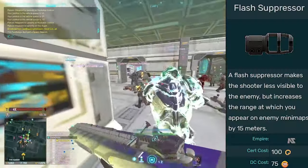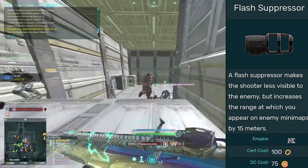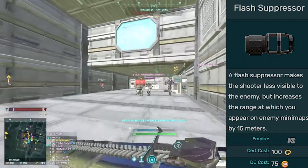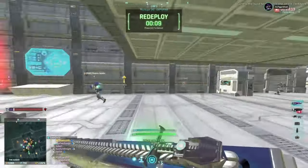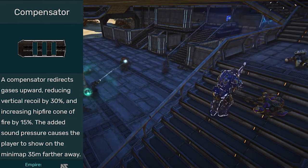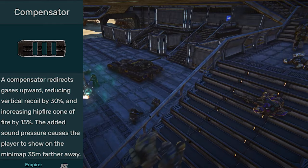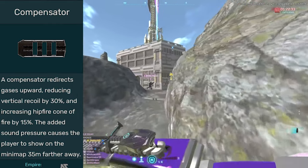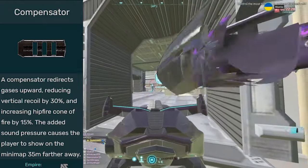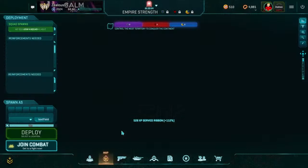Flash suppressor can be good for stopping the opposition's allies from seeing you when you're shooting one specific person, because your bullets are essentially less visible when reaching the opponent. Compensator is generally agreed to be a good choice. If you're a light assault hip firing a lot, compensator might not be worth running in that specific situation, but for the majority of playtimes compensator is a good choice.